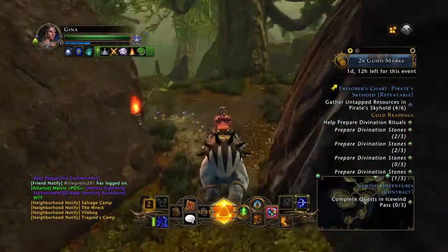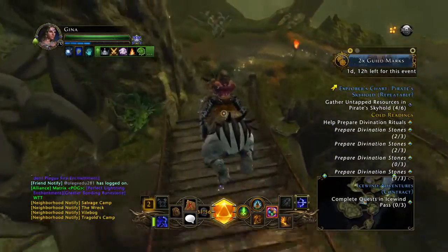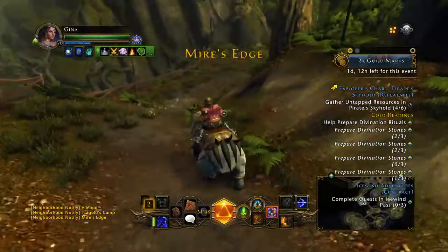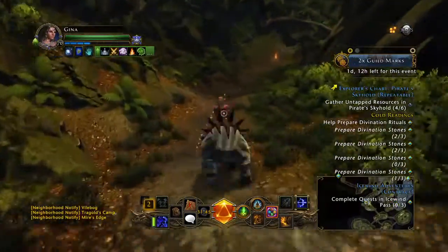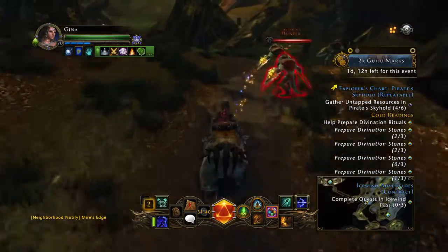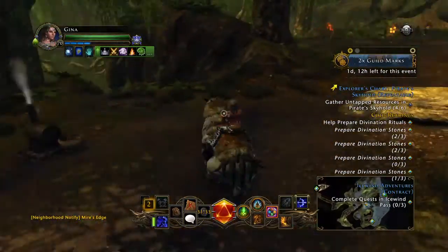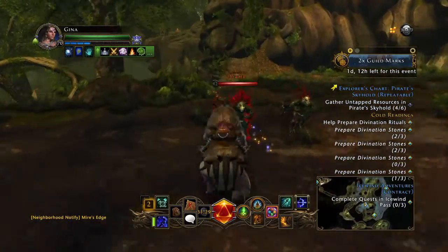Another good way to make AD would be HEs in Cold Run or Lonely Wood, whatever you unlock for a Lanolin. Sea of Moving Ice HEs there too — you can get Dragon Turtle Motes and all that, which is worth quite a bit. Prama for all shards sells for like 100k a pop. That's in Cold Run.